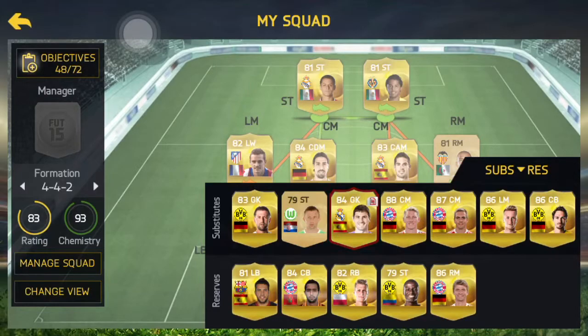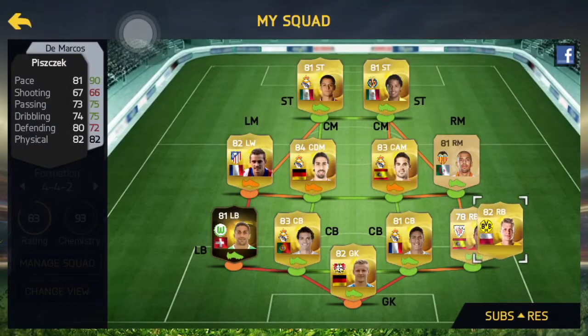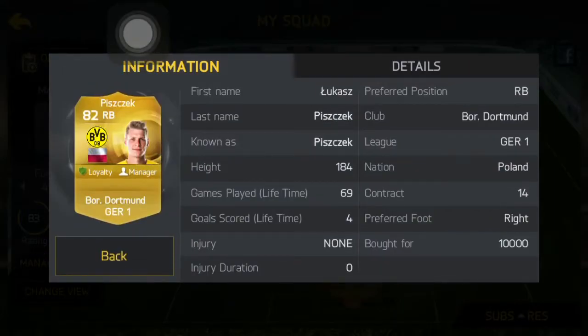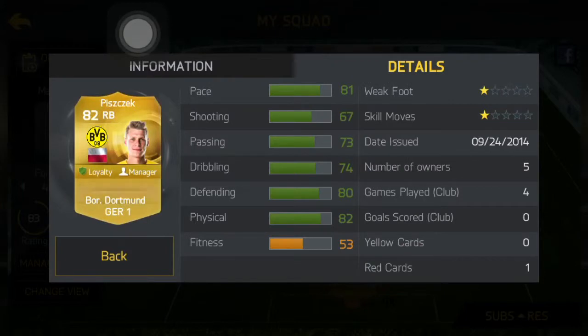We have our right back, Pierskaak. I got him for 10,000 which is also quite affordable. He has a pace of 81 which is quite easy for a defender, and 80s defending which is quite enough to defend against fast pace teams.